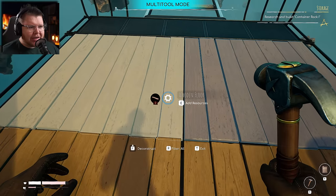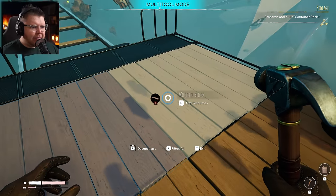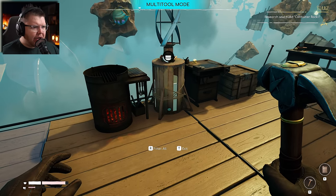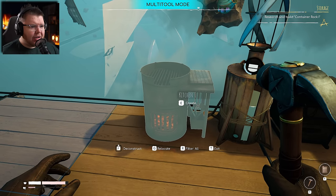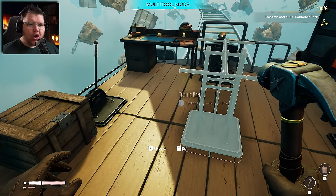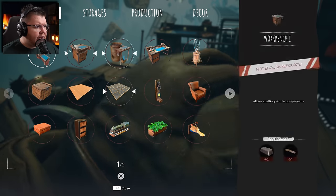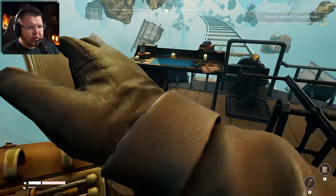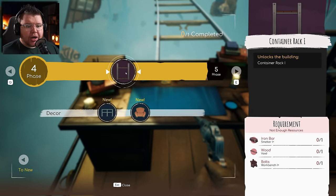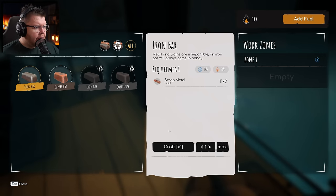I realized these actually aren't down but I can still walk on them — I need to add some wood to these. We've got little things flying around which we were shooting last time to grab fat, we have our water container, our kitchen to make food, the workbench, and a container. Our current objective is to research and build a container rack.